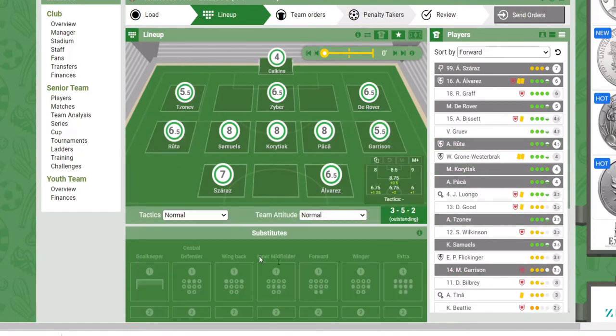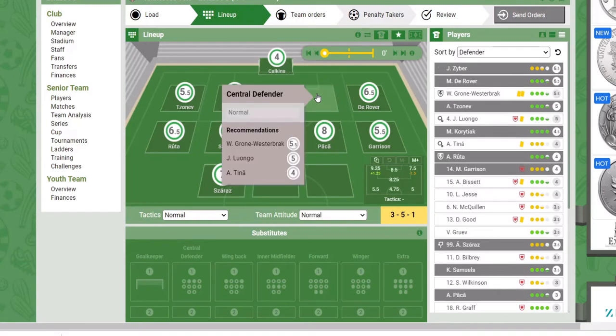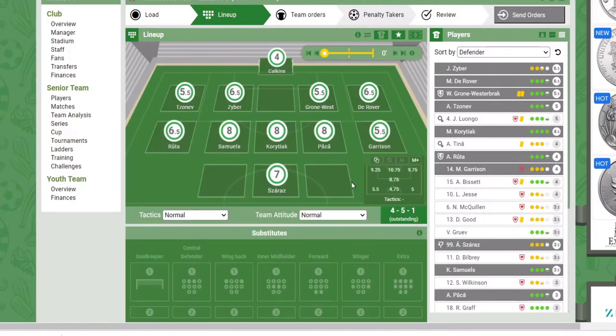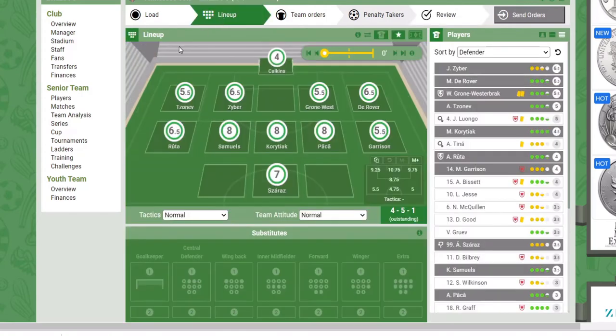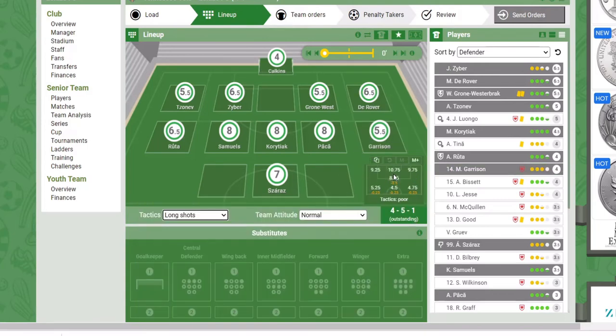I'm going to go to lineup. I don't want to sacrifice any players for training, but I'm going to get rid of Alvarez, move this player, and add another defensive player at 5.5 — not bad at all. As you can see, the defense has increased a little bit. When I click on Review, it's better now. I don't think it'll be easy for him to score. Playing long shots is going to be my best chance to win, so I go back to lineup, click on Tactics, and select long shots. The ratings decrease a little but that's fine — I'm focusing on midfield, which I'm going to win 100%.